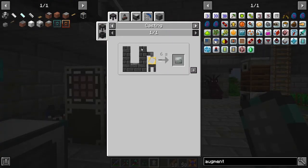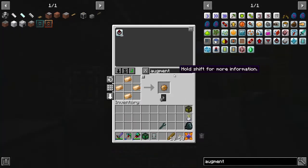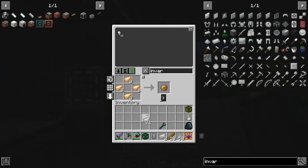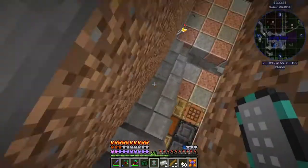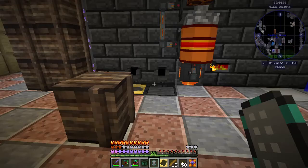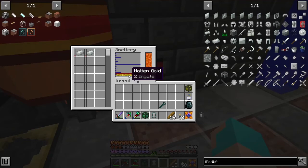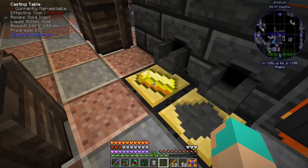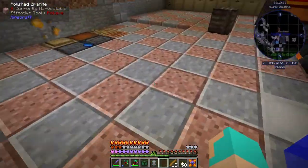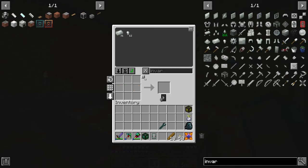Invar plate — okay. So we need two invar and a bronze gear. Pretty sure it's one per plate, but I could be wrong. It just doesn't tell me how much it costs, which means it's probably just one. Two ingots — just get them out of the way. Today just seems to be flying by. Alright, we'll be right back.